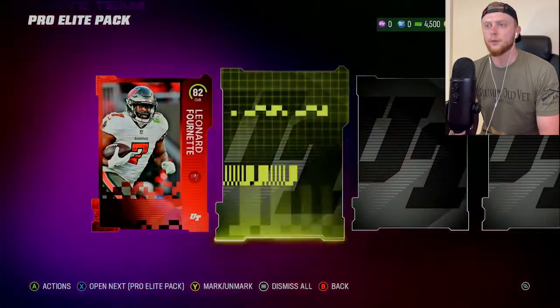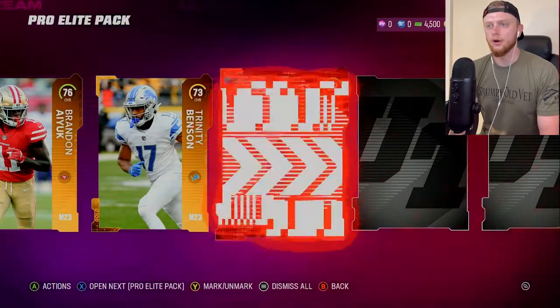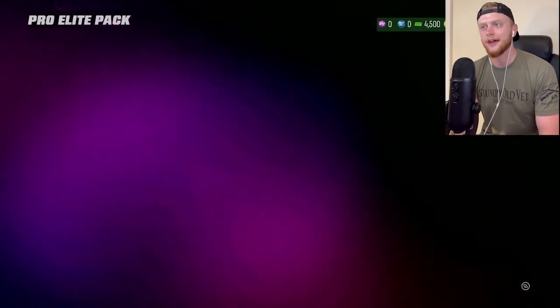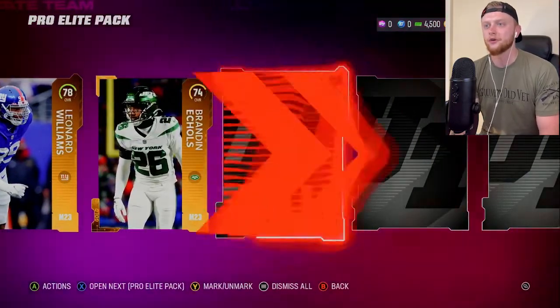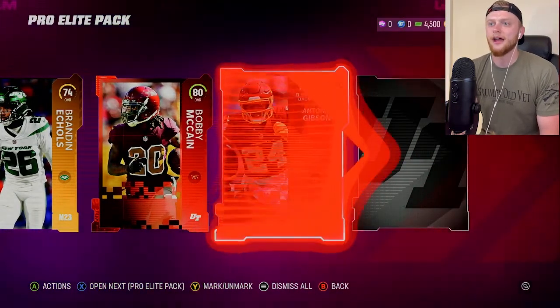Leonard Fournette — not a terrible pull, he'll probably get an upgrade. And Eric Rowe, 82 overall. As long as we're not seeing consistent 80s and 81s, I'm pretty happy with that. You just hate to see 80s and 81s. Even 82s, but we'll take those — it's the first day of Madden, so I'm not complaining. Speaking of the devil, there's an 80. We're just going to push right past that.